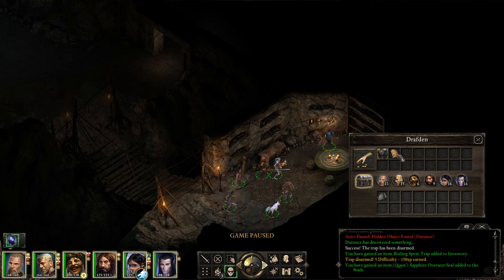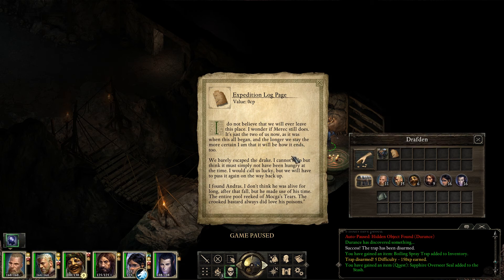An expedition log page: 'I do not believe that we will ever leave this place. I wonder if Marek still does. It's just the two of us now, as it was when this all began. And the longer we stay, the more certain I am that it will be how it ends, too. We barely escaped the drake - I cannot help but think it must simply not have been hungry at the time. I would call us lucky, but we will have to pass it again on the way back up. I found Andras. I don't think he was alive for long after that fall, but he made use of his time. The entire pool reeked of Moka's tears - the crooked bastard always did love his poisons.'